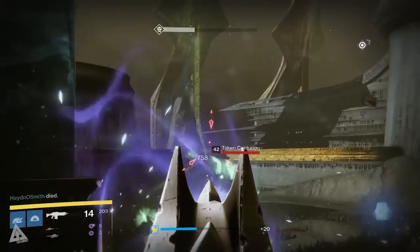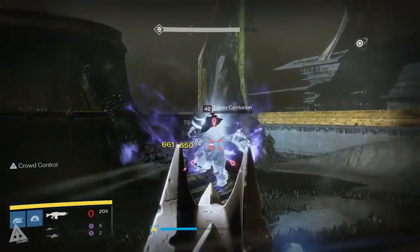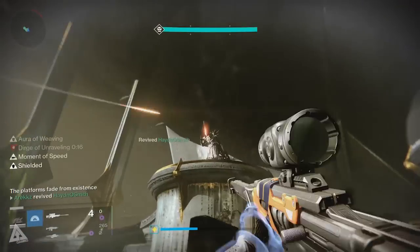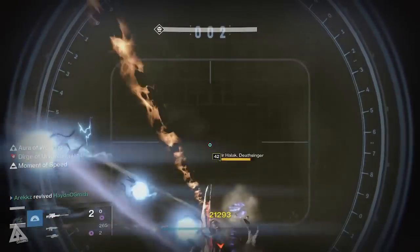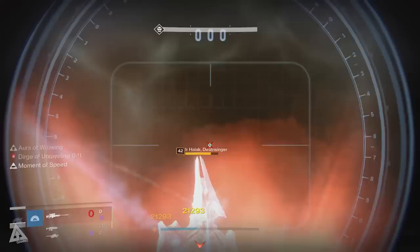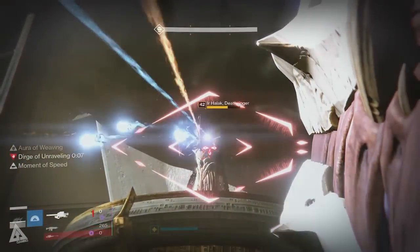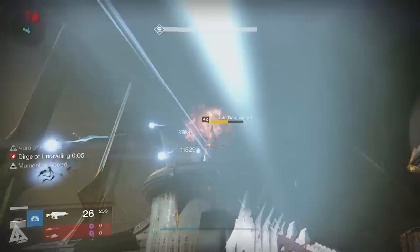You then begin the next phase — the daughters change roles, and the other daughter will sing. Once again you construct platforms, grab the orb, steal the brand, and DPS the one that's not singing. If you can't kill her in one, simply get her below half health and you'll be fine. You then repeat this process until both of them are dead, and it's that simple — job done.